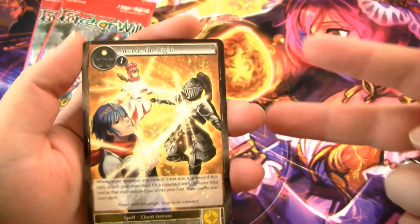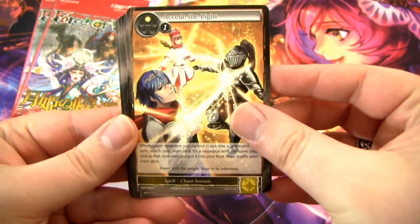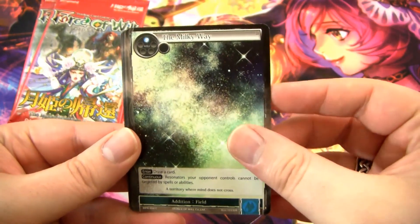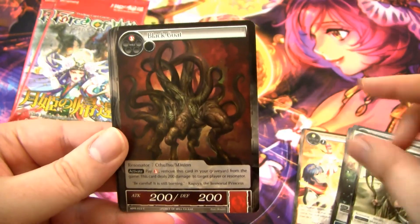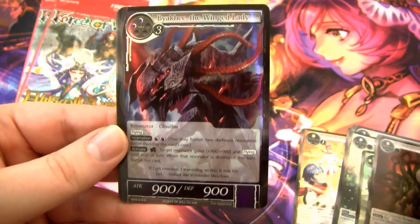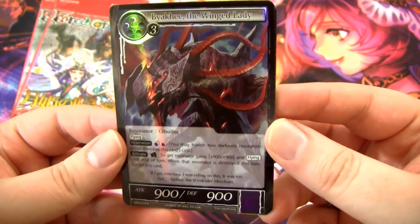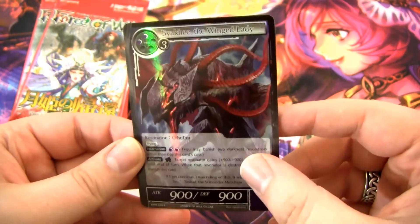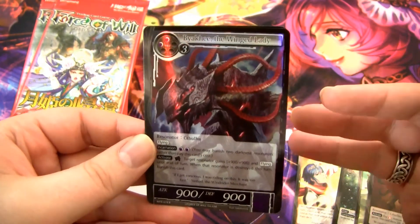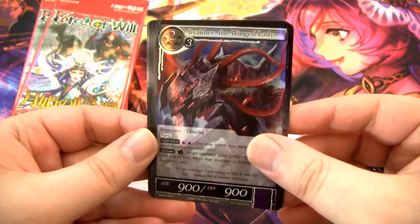The first two sets were renowned for being really difficult to open, but this one wasn't too bad. Let's see what we get: Seed of Light, Art of Sinbad, Phantasm of Void. I'll stop and point out cards that I think are really cool. Survivor of Heaven Castle, Black Goat, Cthulhu — the Cthulhu theme was one of the main reasons I was super into this. We have our first rare: Biaki, the Winged Lady. It's a pretty good Cthulhu-type card. Also note, this was the very last set where all the rares were foil. After this, starting with Millennia of Ages, rares could be foil, non-foil, or full art. In this set, all of them are foil no matter what.